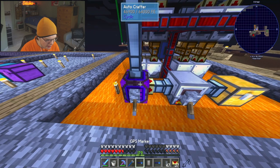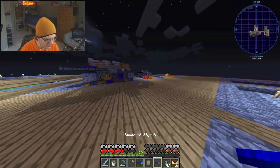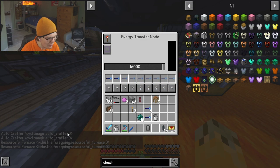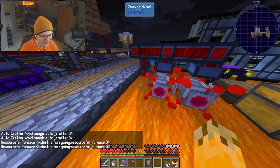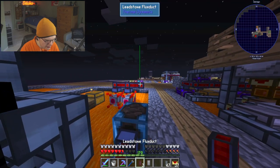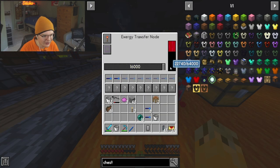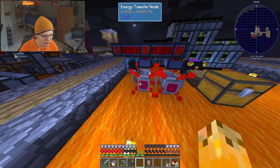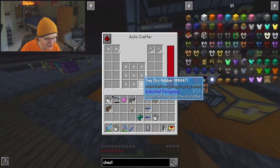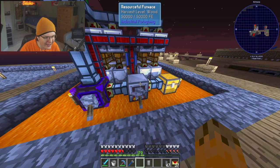Let me separate a few of these. First one is going to be the GPS marker for this, and then we're going to do a GPS marker for this one too. Those two are the ones we need. If we put these two in here, it says auto crafter and resourceful furnace. If I actually unlink this and link it directly to this — these should be getting power now. There it is. This one's full and this one is full. So now we have a full amount of power in our system, and these are now being powered completely wirelessly to create our plastic.